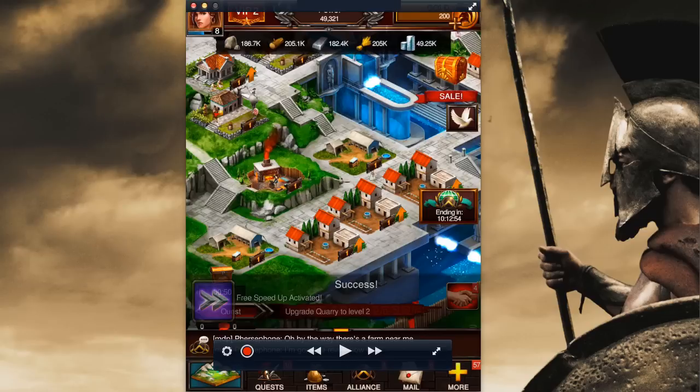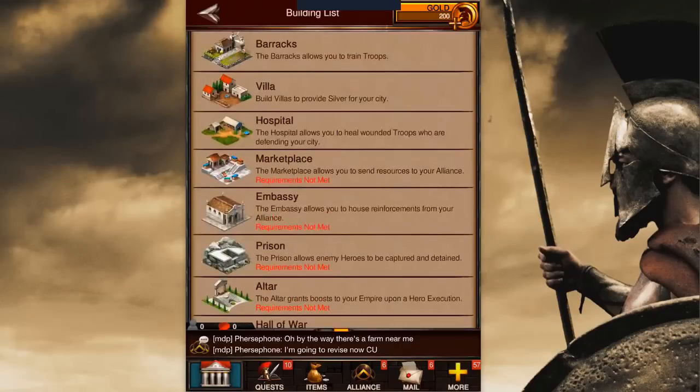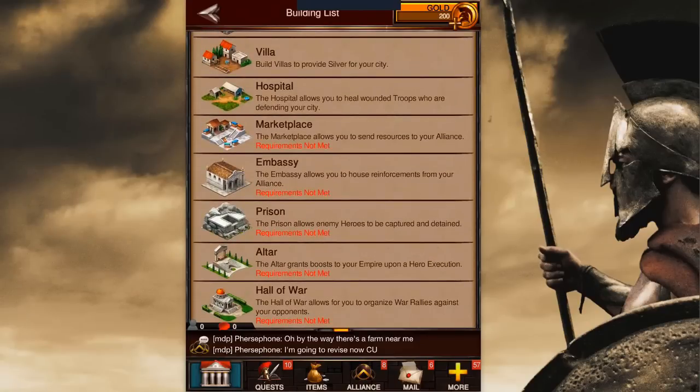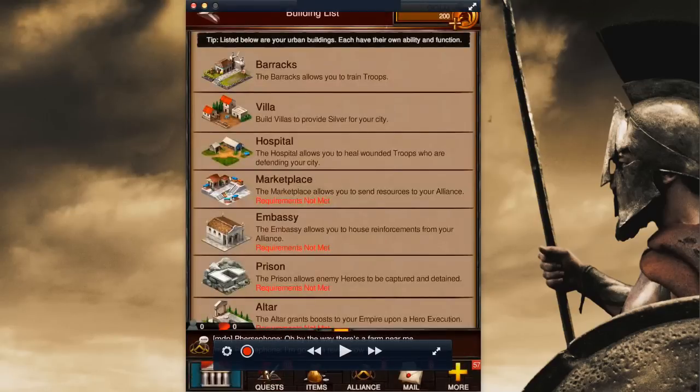We're going to want about a total of 15 villas. Villas have a unique benefit — they give you a bonus on the speed with which your troops train. Having more villas reduces the time it takes to train your troops. At some point when we have a big army, we're going to need a lot of hospitals to heal those troops and save them from death if we get attacked. In my opinion, there's no reason to leave an empty tile — villas produce silver, and barracks train more troops. When you need different types of buildings you can deconstruct in the meantime.